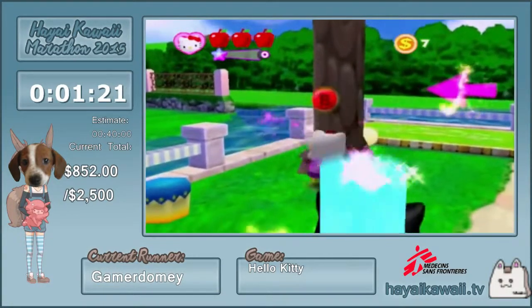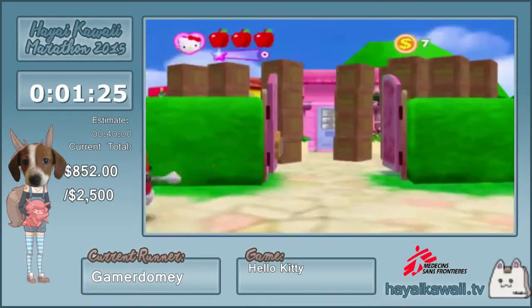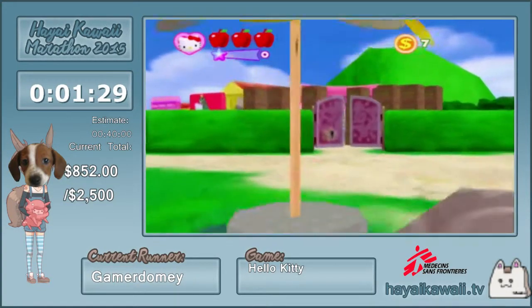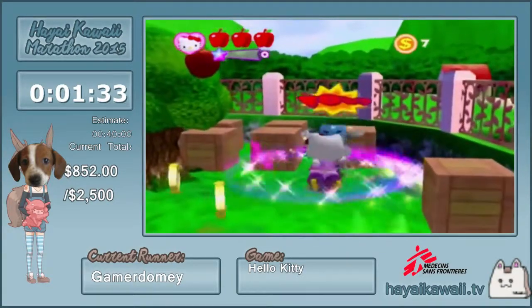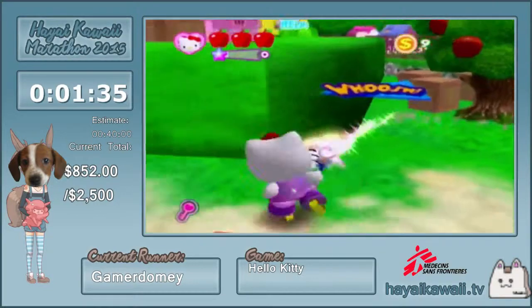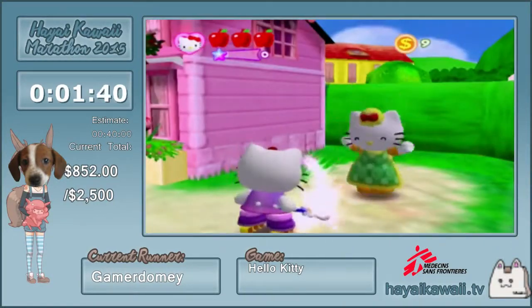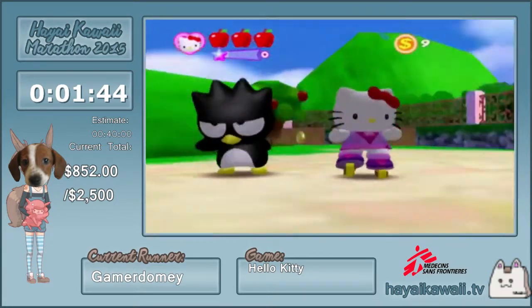We do have another combo which stuns enemies but we don't use it at all through the run because it's just slow. Now we're getting a key. I'm running the GameCube version — it's also available on Xbox, PC, and PS2. Luckily all the keys in this game are not RNG; they're set, so the same enemy will always have the key.